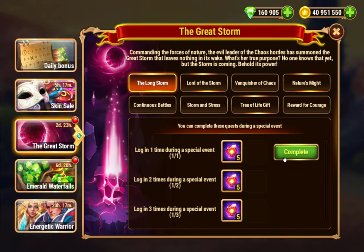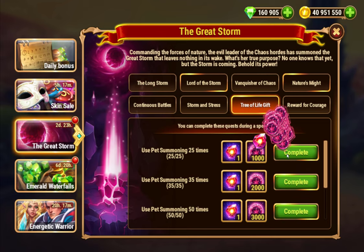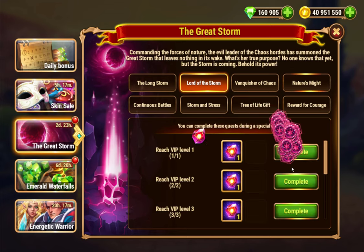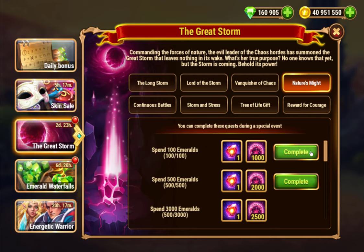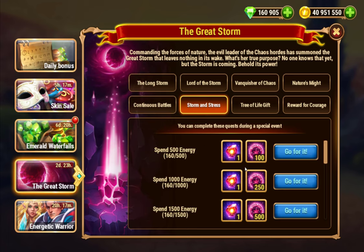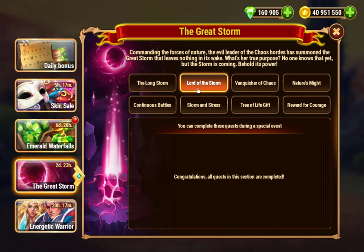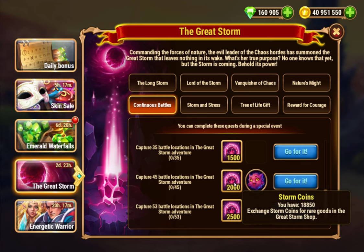That gives me: eight from summoning, five from daily login, seven more for reaching VIP level, and two more from spending — totaling 28 action points, all for just 500 emeralds. You need around 49–50 action points total to clear 45 nodes, which gives you enough storm resistance to get through the event and reach the boss.